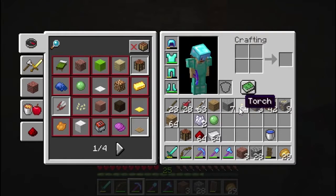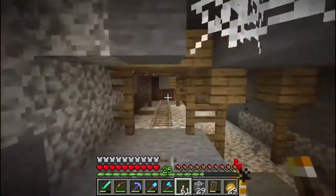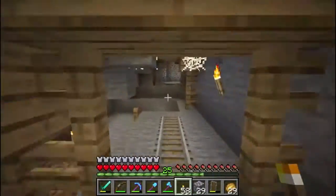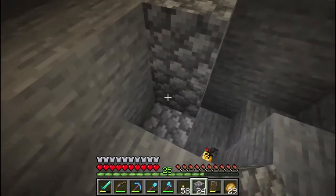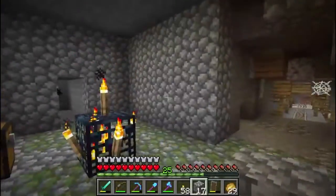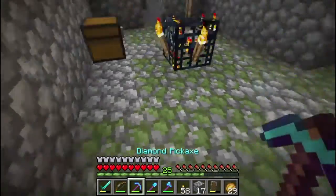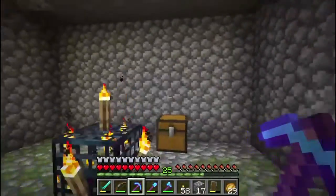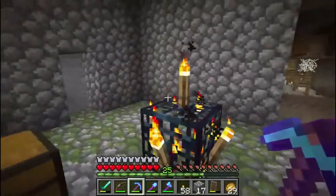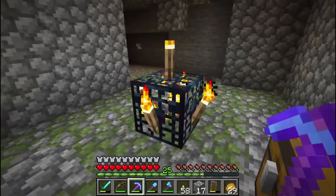I'm going to grab this stuff real quick. And I know I made torches - there they are. Let's go ahead and torch this place up, because the last thing we need is anything coming after us while we're working on this project. I'm actually going to block it off so that that doesn't happen. So, what we need to do before we can make anything out of this is we need to clear a 9x9 room. And then we need to create a little bit of an area underneath this - I think they call these rooms where the spawners are dungeons. I'm going to go ahead and get this room cleared out, and then we'll start working on the system to get the skeletons to a place where we can finish them off.